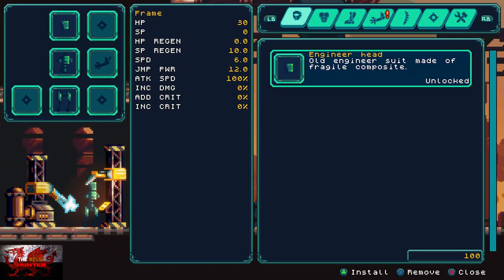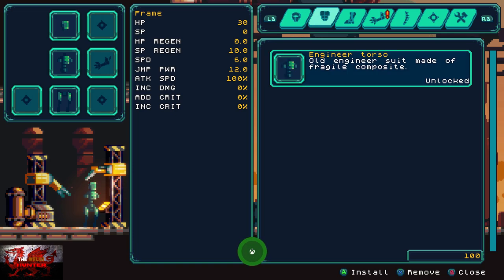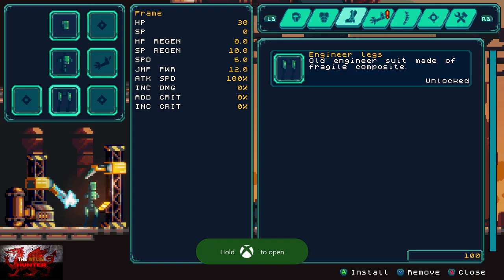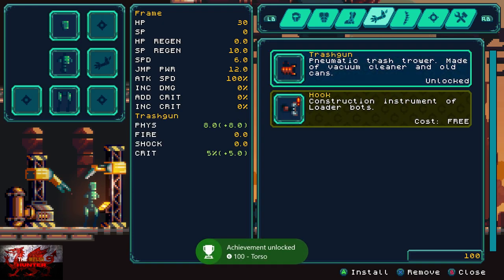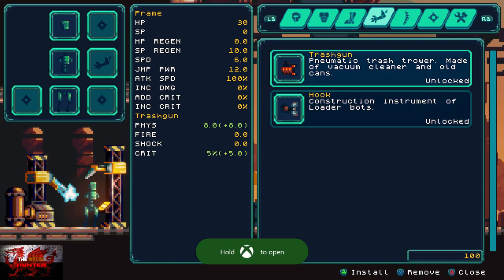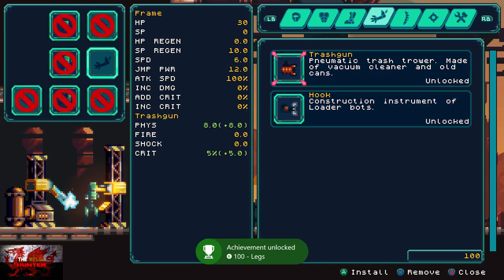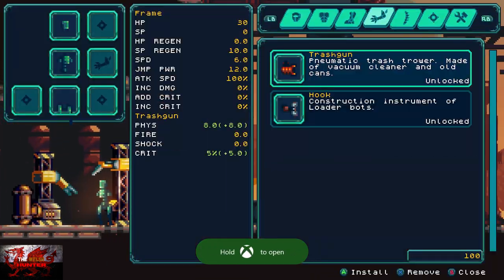Pick up the hook with the right bumper. This is the service station — every time you go past one of these it'll save the game. Press the right bumper to go into it; use the right and left bumper to collect upgrades. Unlock the head on the left, then the torso — press A once to unlock it and then again to equip it. Do the same with the legs and then the weapon. For the weapon you can choose the hook or the trash gun — we're going to go with the trash gun.